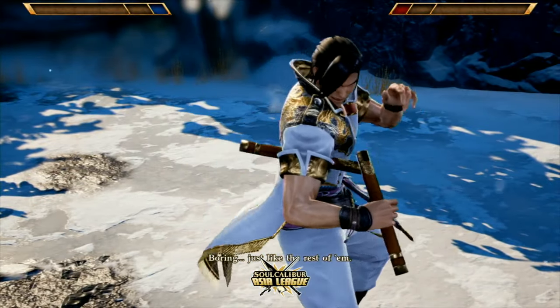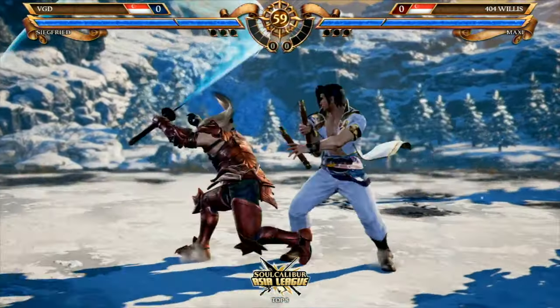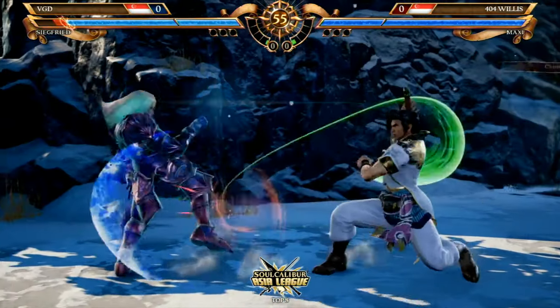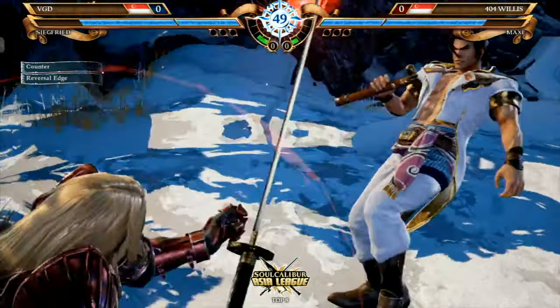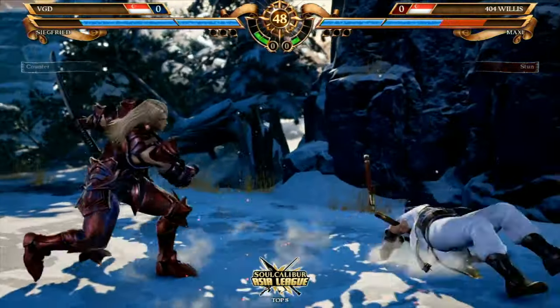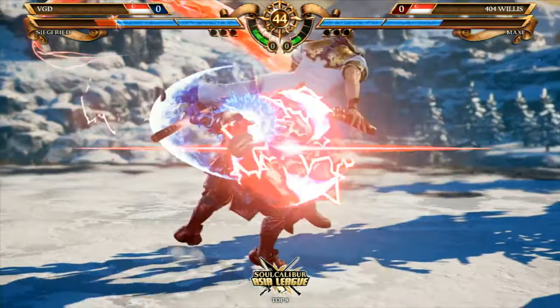Alright, we're gonna jump right into the game. We got VGD versus Willis. VGD of course using Siegfried and Willis with his signature Maxi. Both players sticking to their mains. What's very good about VGD's play is going for the reversal edge — the fact that he went for it to stop Willis's pressure was really insane.